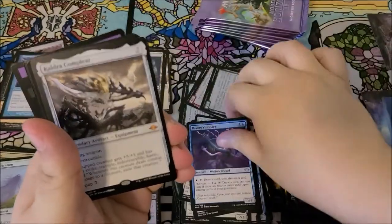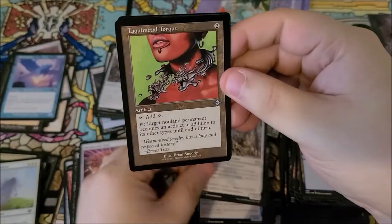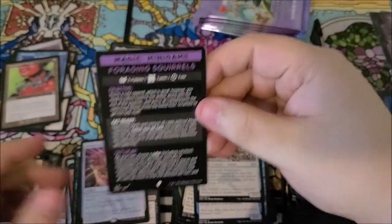We got cauldra complete as our next mythic — very cool. It's cool that cauldra made an appearance in this set. We got patchwork gnomes, liquid metal torque as our alternate arts old border card, and tragic fall as our foil.